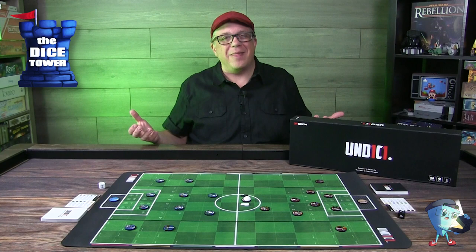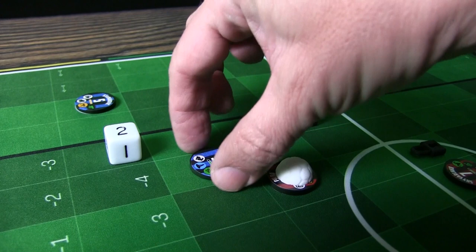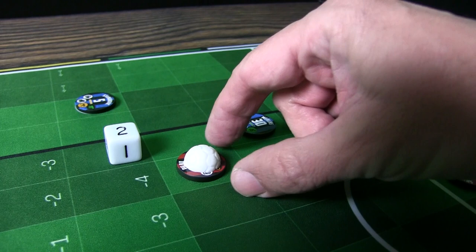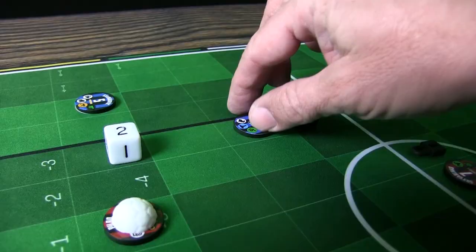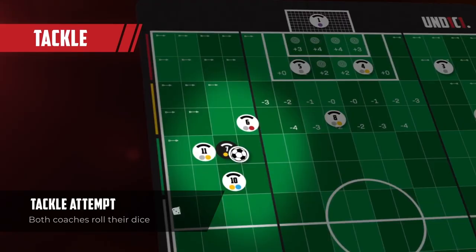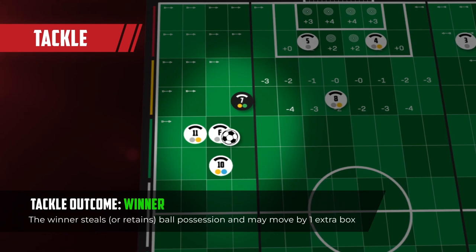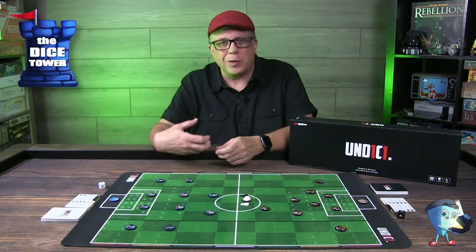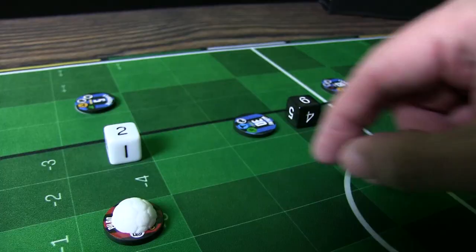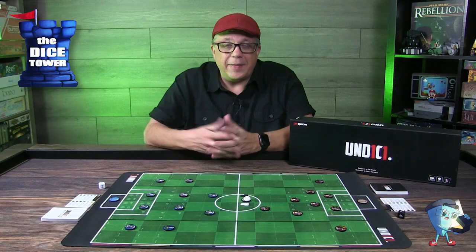Dribbling is where you're trying to change position with a player — dribble around them, so to say. This is a dice roll-off: whichever coach has the highest value wins. If you win and have the ball, you move to the position where the other player was, moving them to where you were. You can also lose the ball this way if you fail the roll-off. Tackling is also about trying to steal the ball from your opponent — again a roll-off between the two coaches. The difference between dribbling and tackling is subtle, but if you lose either roll-off, your player gets flipped over and is out of commission for that next round, then flips back.